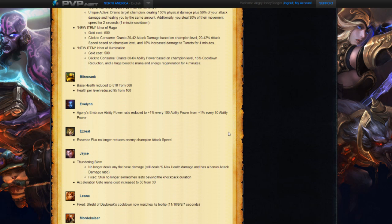Next we have Evelynn. Agony's Embrace ability power ratio is being reduced to 1% for every 100 ability power instead of 1% for every 50 ability power. Basically you just get less percentage damage on her ultimate. It makes sense because it was hurting people a lot, and that teamed up with a Deathfire Grasp was making her kind of the ultimate quick assassin. So they're going to be doing that change to her for now.